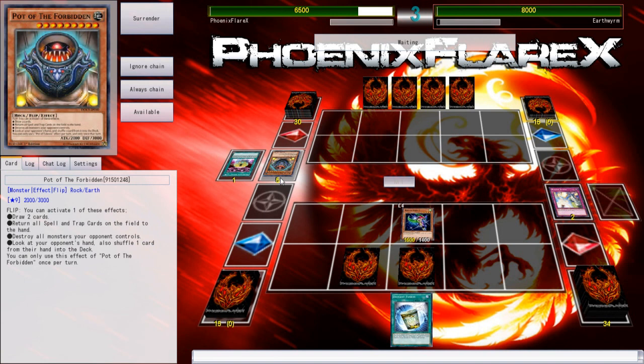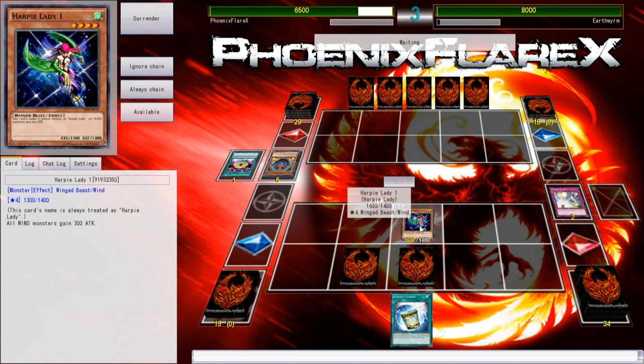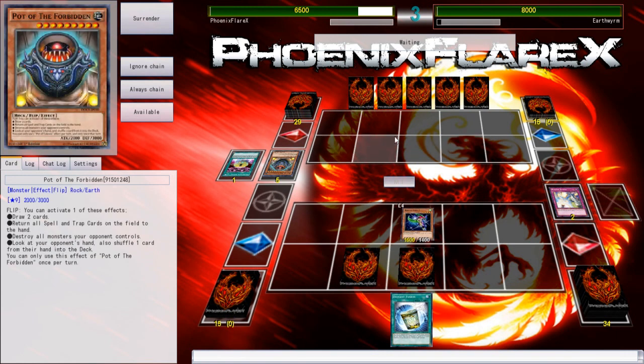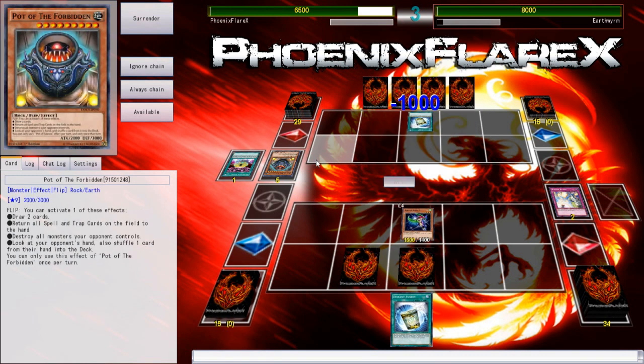This card has so many banned effects on it — Pot of Greed, Giant Trunade, well it had Raigeki but we have that card now, and then Confiscation. This card's hilarious with what its effects are. But so, if he activates another Prediction Ritual, which he very likely could — Instant Fusion. Do I care about that?